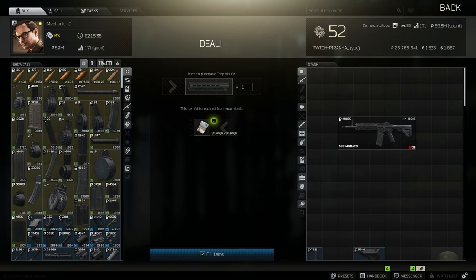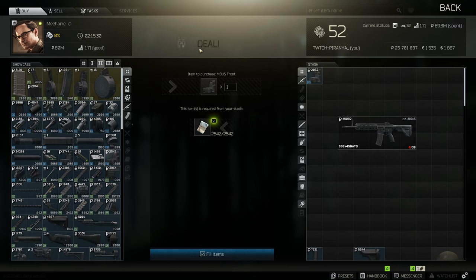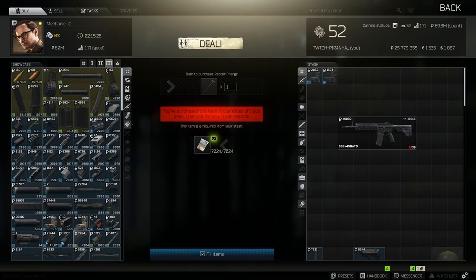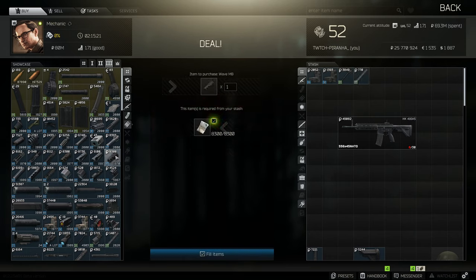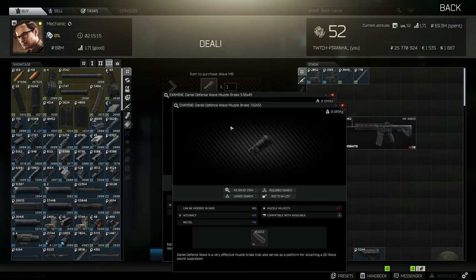Then head over to Mechanic, go to tier 2, and grab yourself the MBUS rear sight and front sight. Then at tier 3 grab yourself the Raptor charge handle, the 6-inch Strike Industries KeyMod, and the Wave muzzle brake — make sure it's the 556 variant and not the 762.